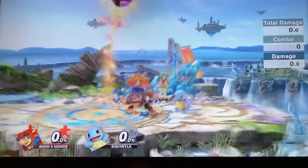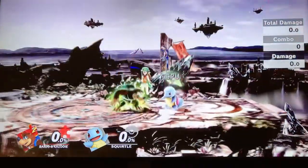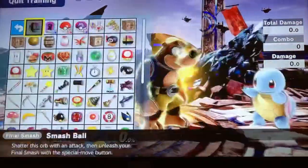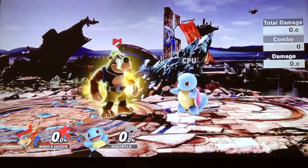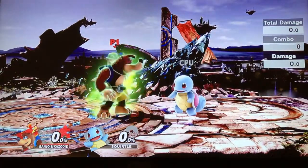So let's get to the Smash Ball here. His Final Smash is called the Mighty Jinjonator. Basically what he does is he summons the statue of the Mighty Jinjonator, and it pretty much takes the opponent airborne and then an army of Jinjos fly into the opponent. And then the Mighty Jinjonator just stabs them into the chest and knocks them out completely.